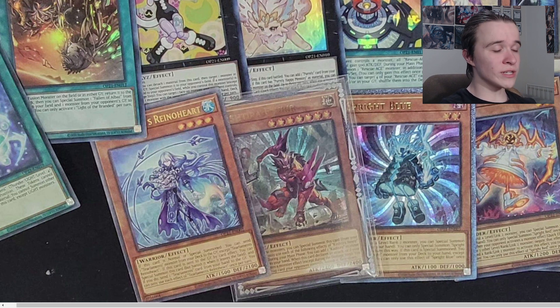It's also interesting seeing that all three ultis are main deck monsters again, like with Ray, Aluber, and Ghost Reaper — because for a while it was mostly extra deck monsters. Having the main deck blinged out is something I really enjoy.